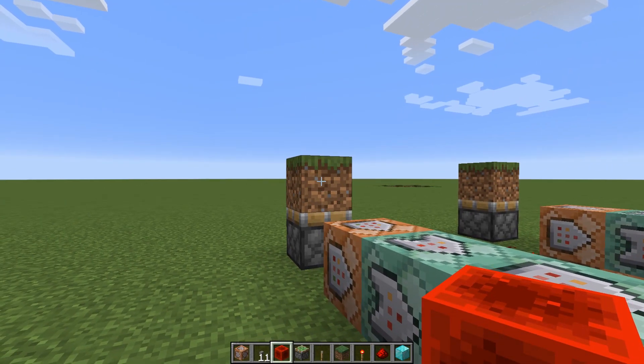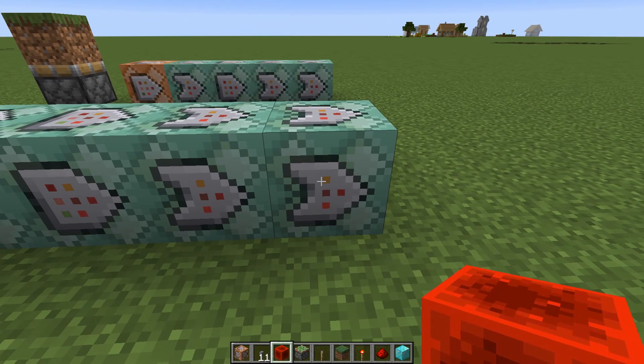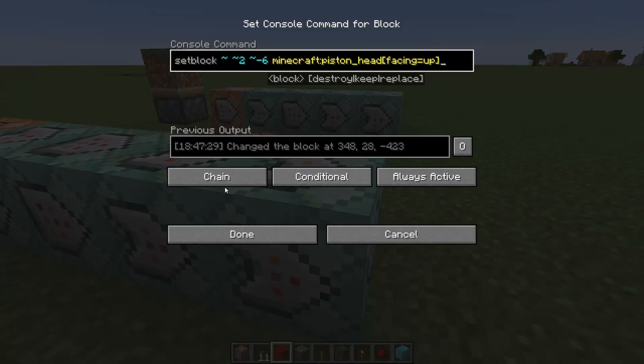The fourth command will set the block above the piston to a fence block — setblock at the position, oak_fence, chain conditional always active. Finally, the last command will set the block above the fence post to a piston head: setblock at the position, piston_head[facing=up], chain conditional and always active.